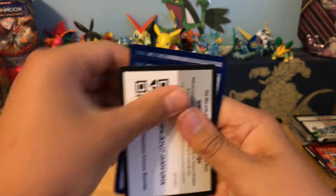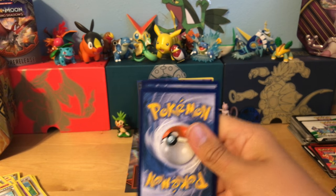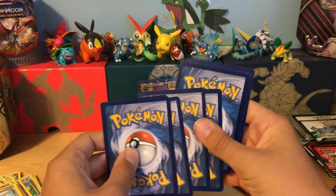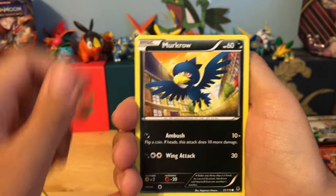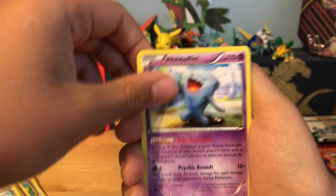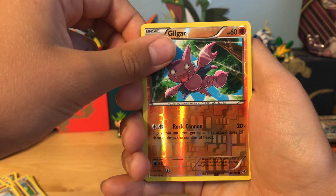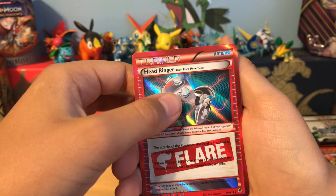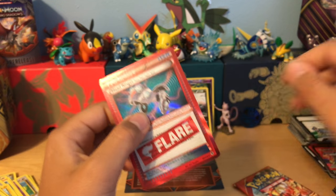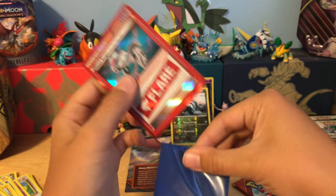Phantom Forces — there's your code. We have a Zubat, Murkrow, Swirlix, Finneon, Gligar, Obifet, Shawna, Enhanced Hammer, reverse Gligar. And our rare — I think it's miscut? No — the rare is, I believe, an ultra rare: a Head Ringer. I have pulled one of these before but never knew if it was an ultra rare or not. But that definitely deserves a sleeve.